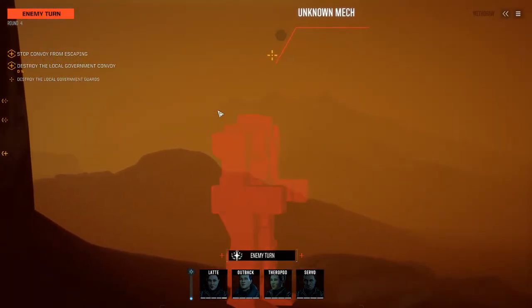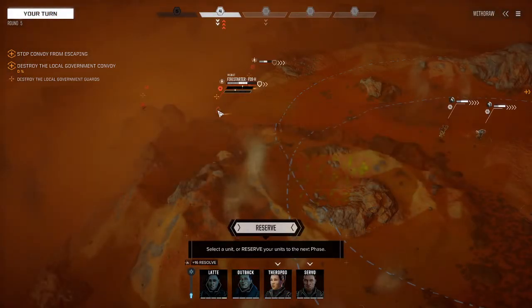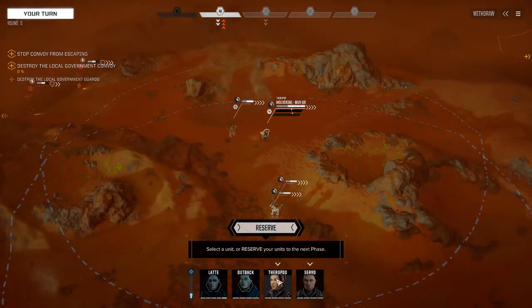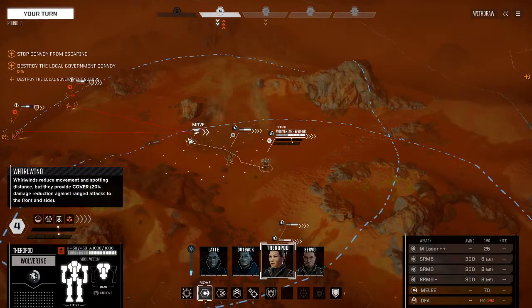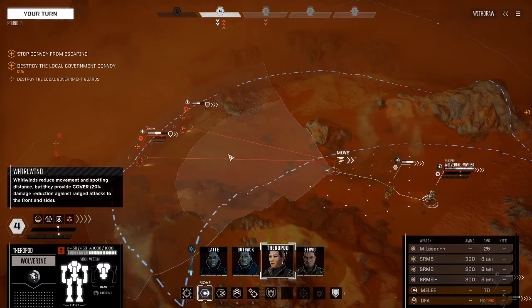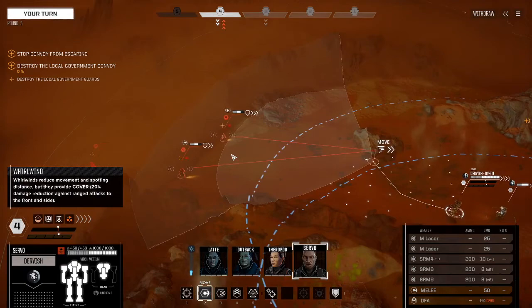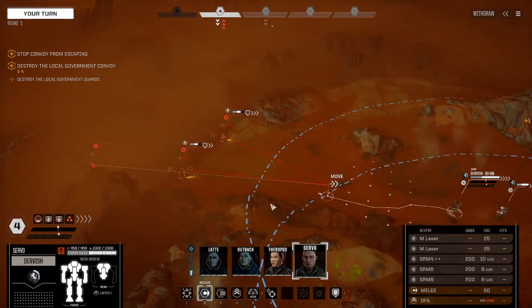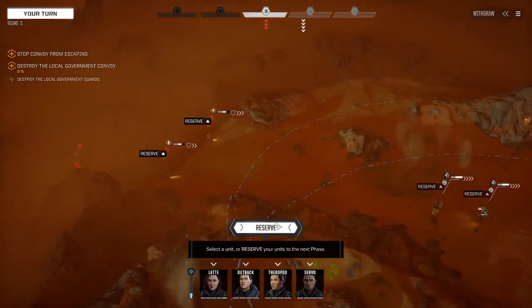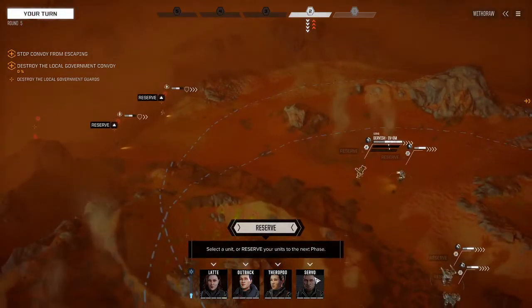That actually hasn't taken us very long at all, so we can probably squeeze in another contract. Let's have a look — hostile territory repossession. We should probably do this one first. One and a half skull — just a flat out battle in the Badlands. We'll go for some salvage. Trying — how many mechs are left? Three. Oh okay, we can't do it yet — looks like we got one of our guys killed.